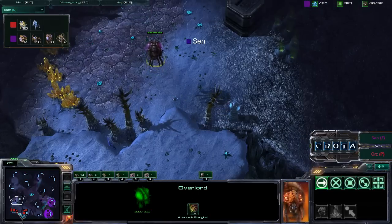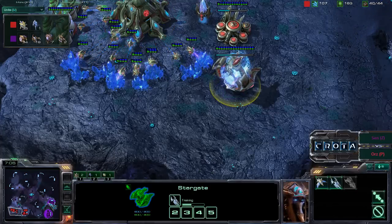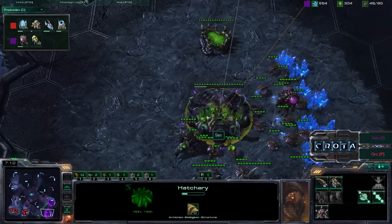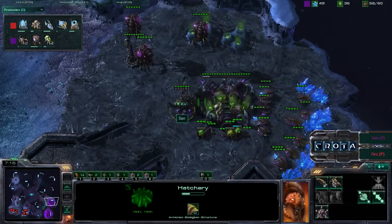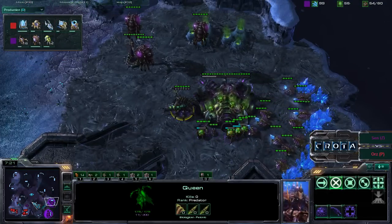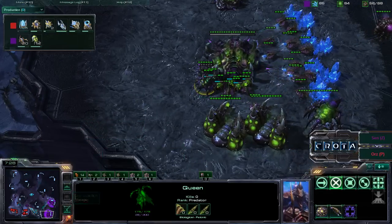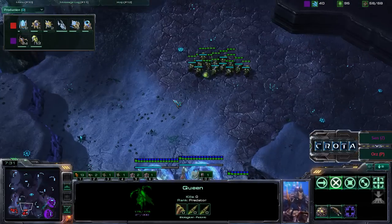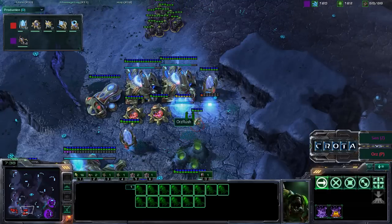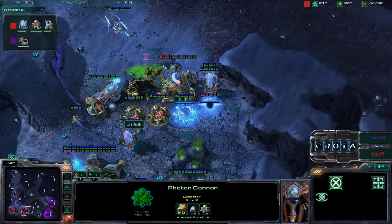There is currently one Overlord, and the Overlord was able to spot the Stargate — so that Stargate has pretty much been revealed. We should probably be seeing even more Queens being trained up in just a moment, as Sen should be able to train more Queens and get a stronger deterrence against any Void Ray play. Only one Void Ray in the group so far, and with only one Void Ray, I believe the Queens will be able to take it down with relative ease. But now we see Banelings currently being hatched at the front door, and that is going to be a problem.